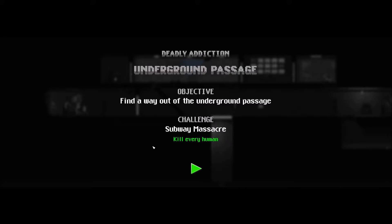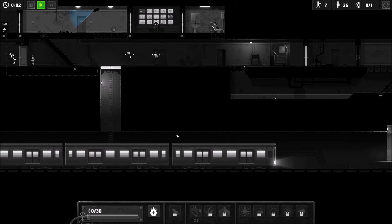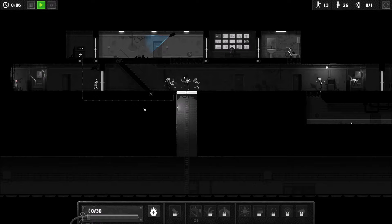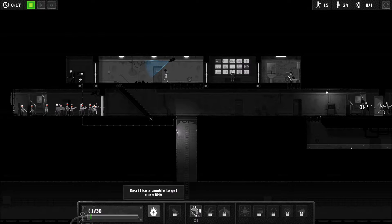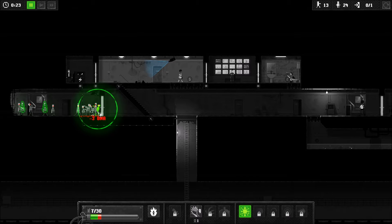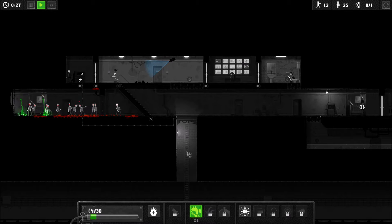So you find a way out of the underground passage. Subway massacre — kill every human. This one I didn't really ever figure out how to do, but I think I might have some idea now of how it's supposed to be accomplished. I just don't have the DNA for explosions yet.